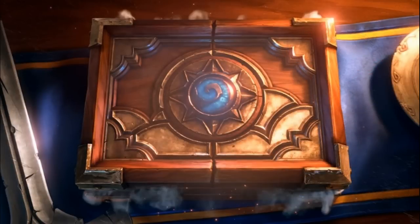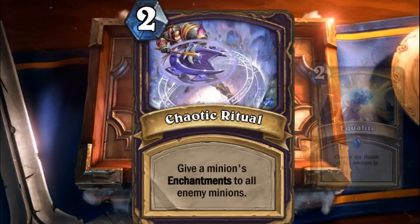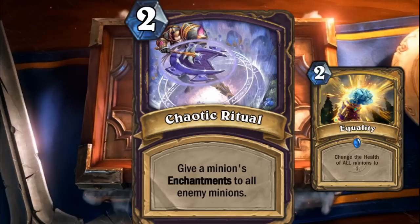Last time I made a bit of a blunder as I didn't add secrets to the hero — sorry about that. This was my favorite one from the last version and I kept it as is: Exhaust, for two mana, whenever your opponent summons a minion, silence it and give it minus two, minus two. It's a cross between Snipe and Earth Shock.